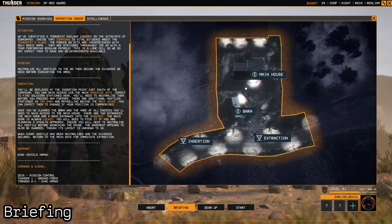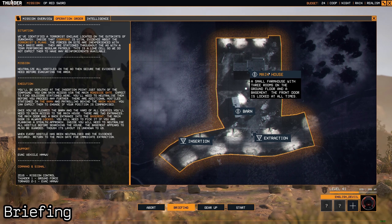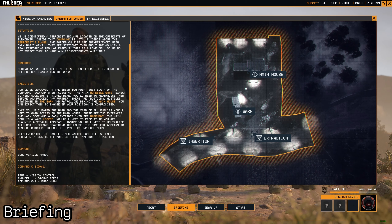We can enter through the roadside gate; expect soldiers there and neutralize everyone, plus people in the barn. Once the barn and yard are cleared, gain access to the main house — a small farmhouse with three rooms on the ground floor and a basement. The front door is always locked. There are two entrances: the main door and a back entrance into the basement. The main door requires lockpicking for a stealthy approach. The basement appears to be guarded. The extraction vehicle is an HMMWV.